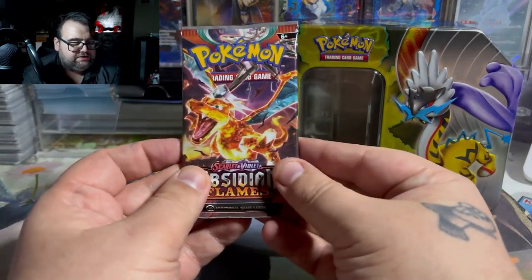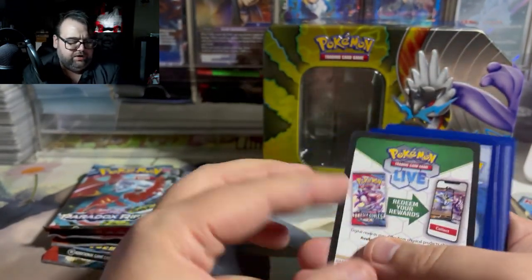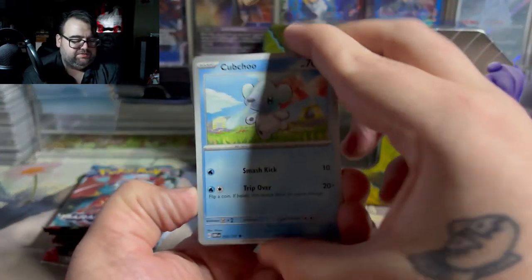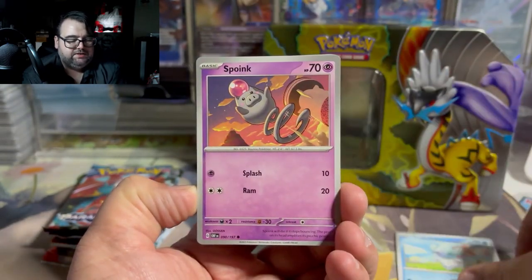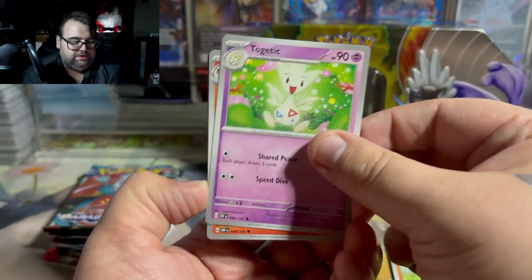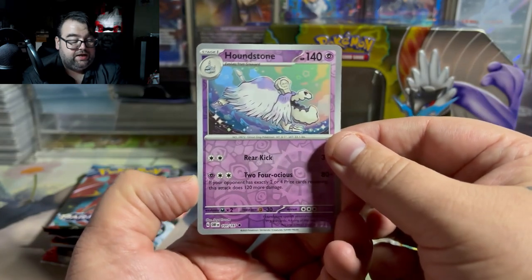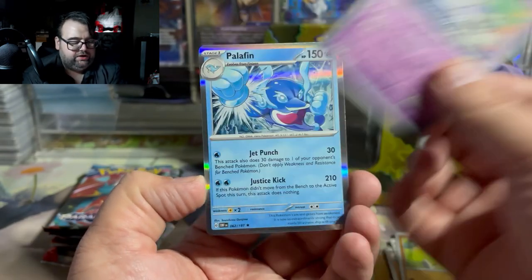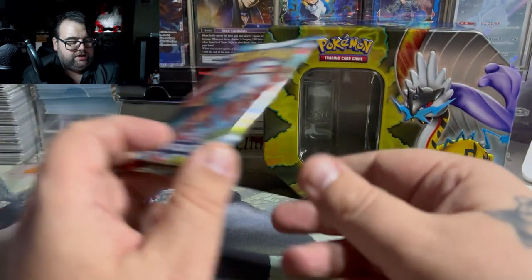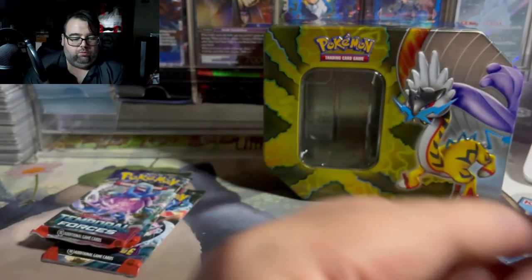With that being said, let's see if we can get anything good out of this tin. Our first pack is Obsidian Flames. The last time I opened up one of these tins I pulled a Charizard — you can catch that video on stream. Unfortunately it looks like we're just going to get a Houndstone in this one. Sometimes you just aren't going to hit anything big from an Obsidian Flames pack, and that's totally fine. But I'm hoping that with five packs we can at least get one to two hits — two hits preferably, but if we get one, I'd prefer one big hit.